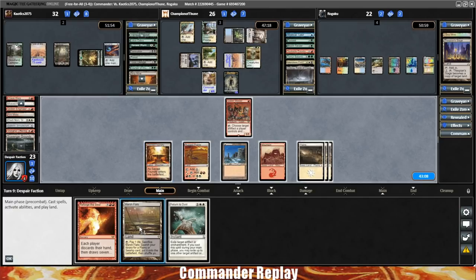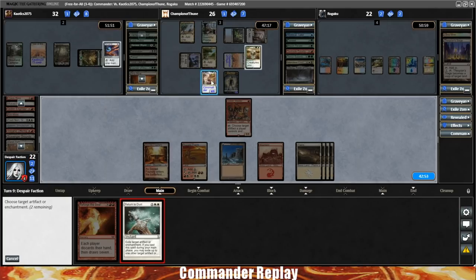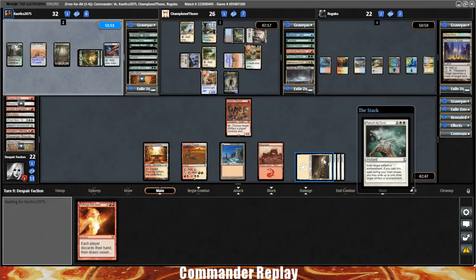Play the Marsh Flats, crack it, get a Plains. Return to Dust on Golos and Merari's Wake — this should really slow down the Golos threat for a while.